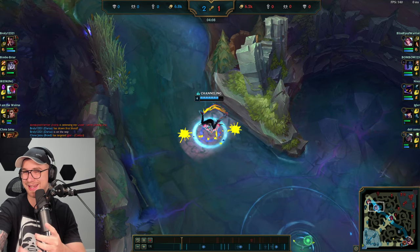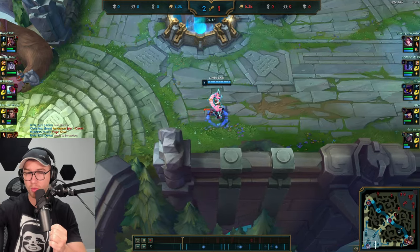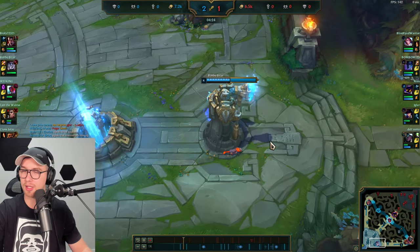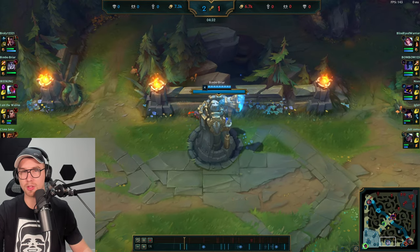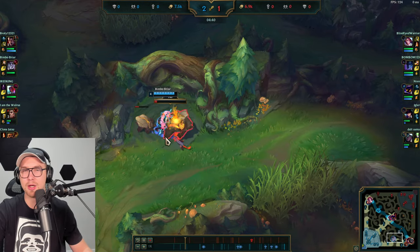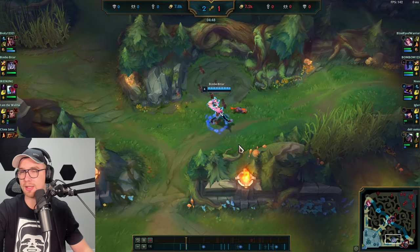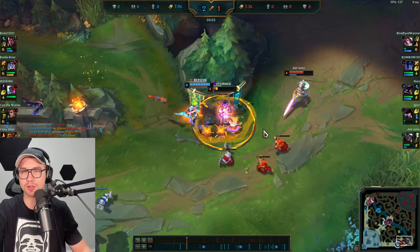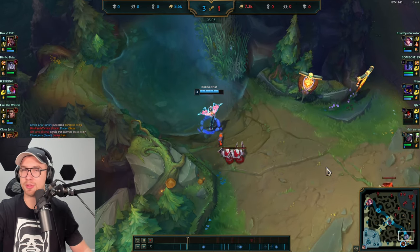Going for the bottom Scuttle Crab — we know Nocturne was just on red buff and he used the scrying orb to get vision of Briar. Briar is now pathing toward Krugs; there are two options — take Scuttle or go for Krugs into a bot lane gank. Bot lane is low and extended. There's a concern Nocturne could counter gank from the bot side, but Briar goes for it anyway. We have flash — that's a free kill, taken absolutely for free.